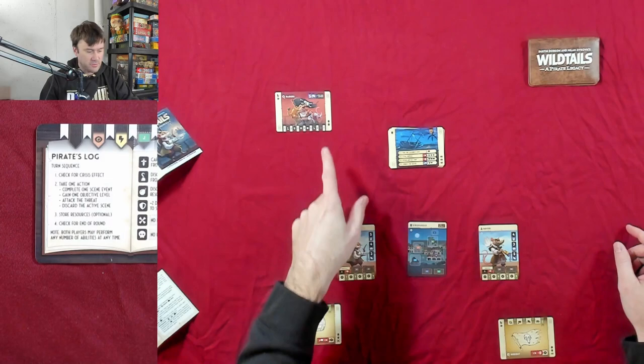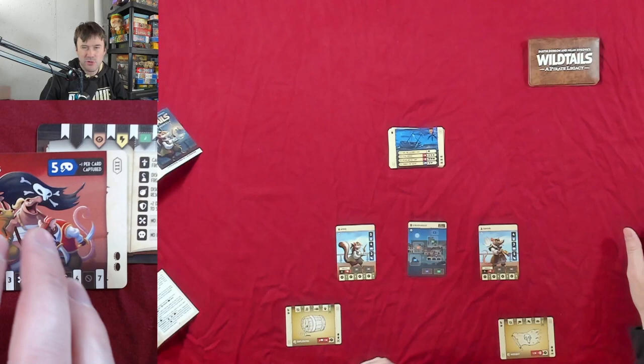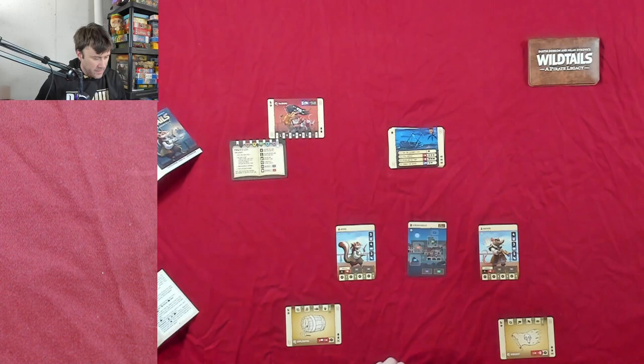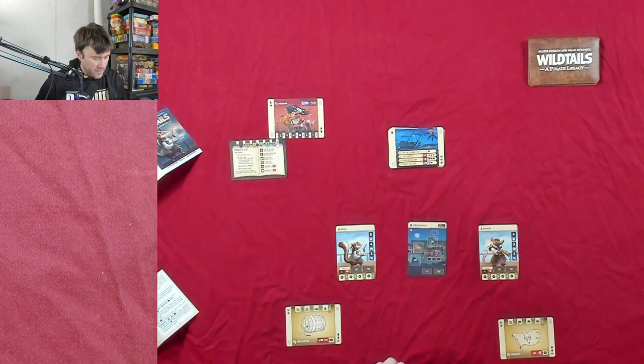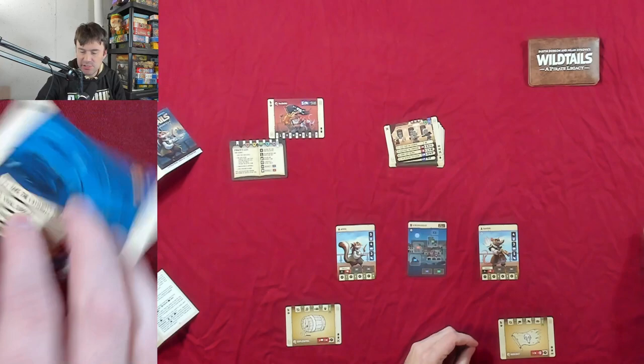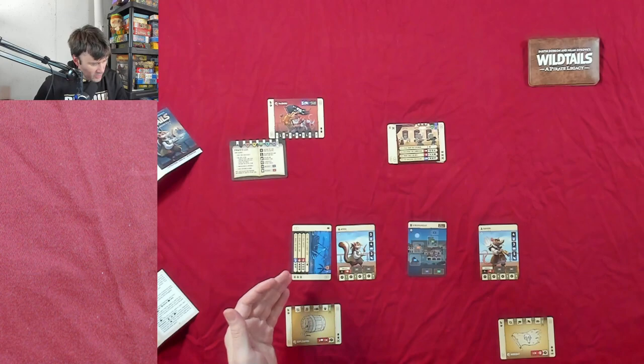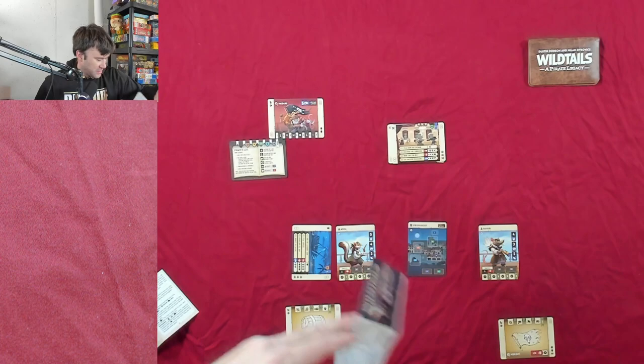Our four actions are: complete a scene event, gain one objective level, attack the threat — which requires five masks and gets worse as capture cards accumulate — or discard the scene card. Anna goes first. She checks the crisis event — nothing going on — so she takes her action. We'll just use this card as a coin resource, tilting it sideways. You'd normally put resources underneath your cards, but for visibility I'm keeping them on top.